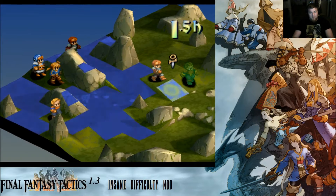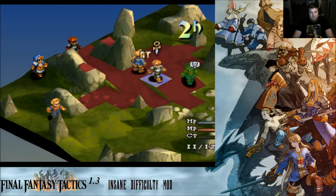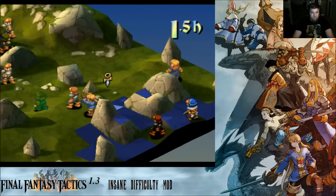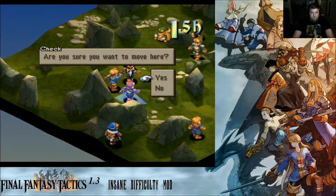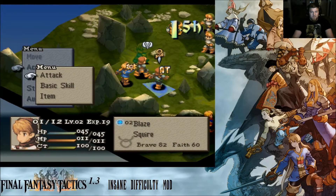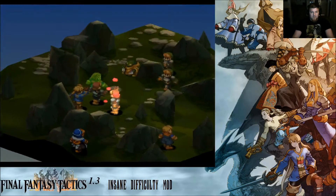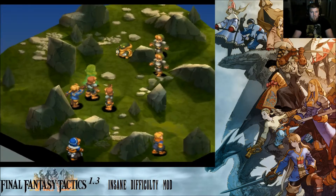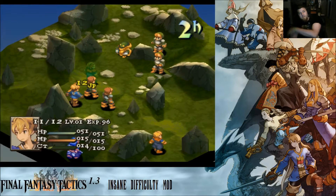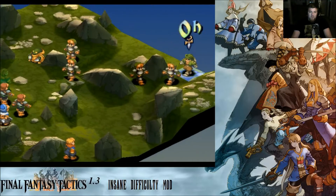This might be a dumb idea, but I want to counteract his slow by giving him haste, and then hopefully I can heal him. I want to do it — yeah. Voodoo is ridiculous, I fucking hate that ability. Will this counteract poison? No — or maybe I just actually missed. There, that should counteract slow. And she's not gonna be able to get anywhere near to give him a potion unfortunately. Hopefully he doesn't eat 20 more arrows.